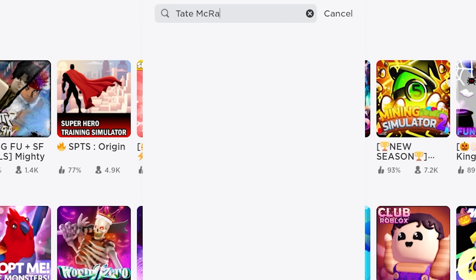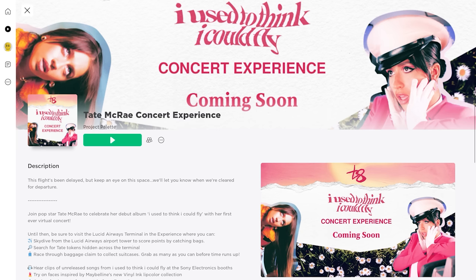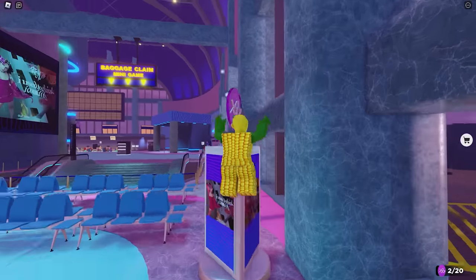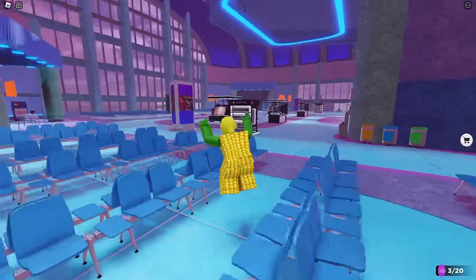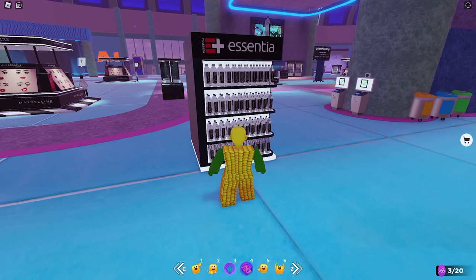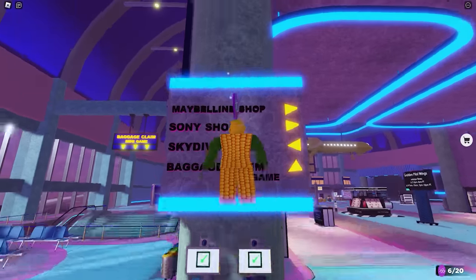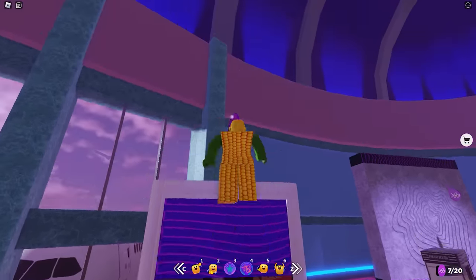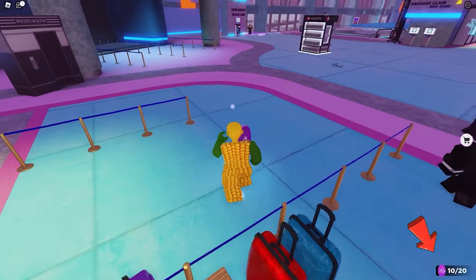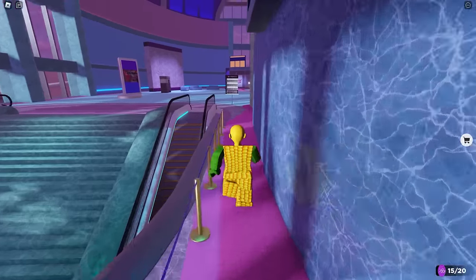For the next game, search and join the experience called Tate McRae Concert. All you have to do is collect 20 coins hidden in this map. They're not that hard to find and the map isn't big. Some coins are too high to reach — to get them, grab the water so you can jump high for 30 seconds. You can go back to the water kiosk for another round of jump power. There will be 15 total coins on the floor and the next five are below this level. We're done with 15!